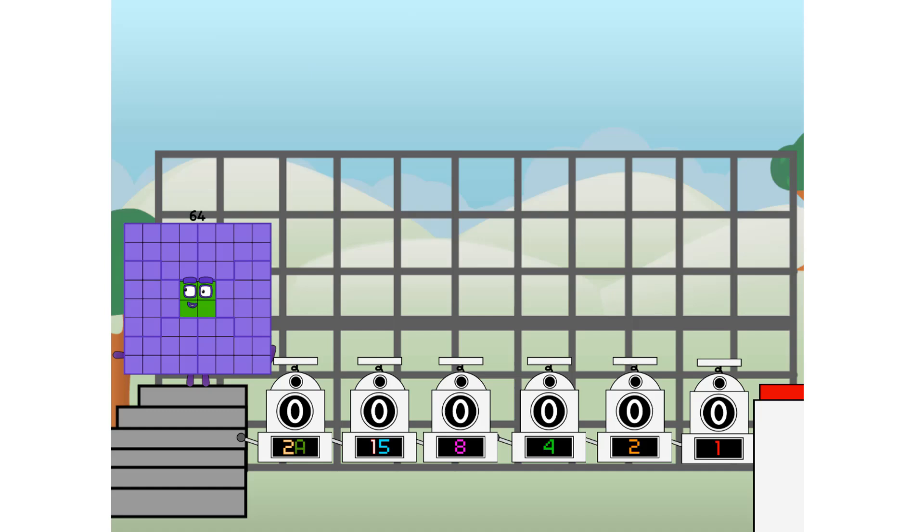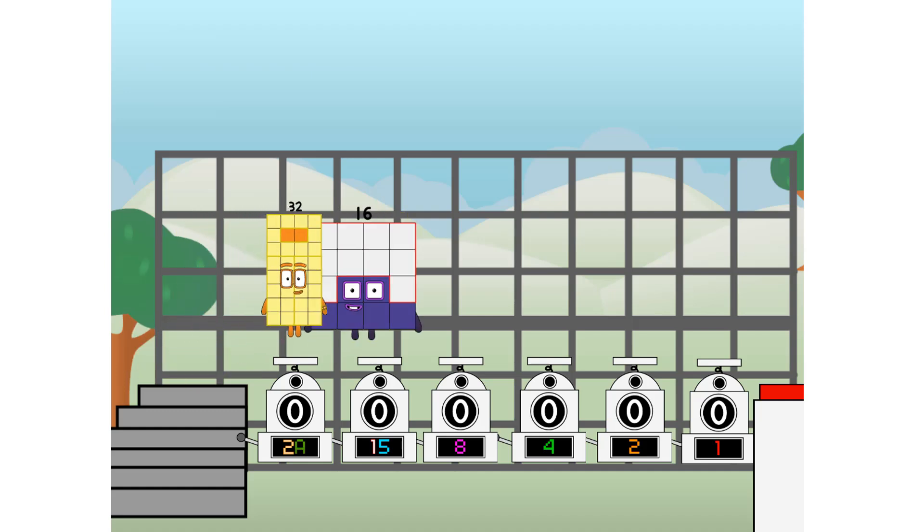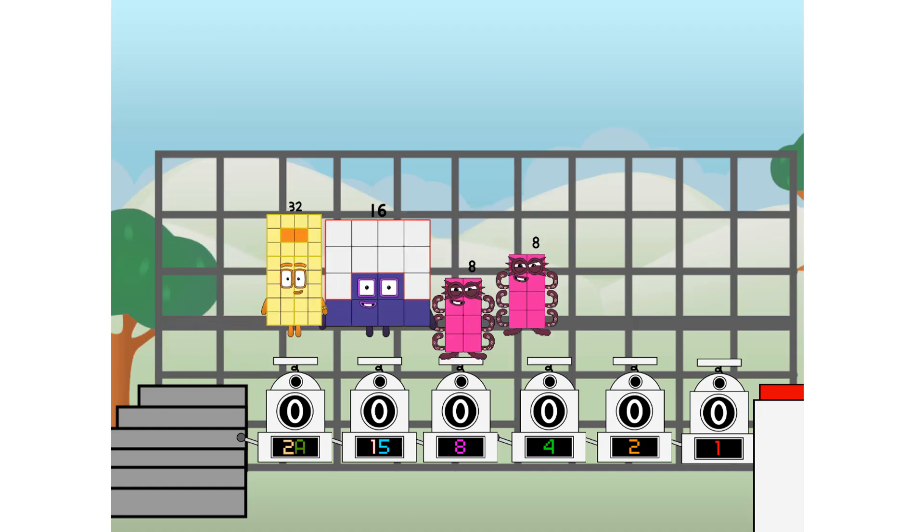First, I split in two: thirty-two, thirty-two, and sixteen, and eight, and four, and two, and one, and one more to press the big red button. Then you choose who's going up: one of me, and none of me, and one of me, and one of me, and none of me, and one of me. And fire!